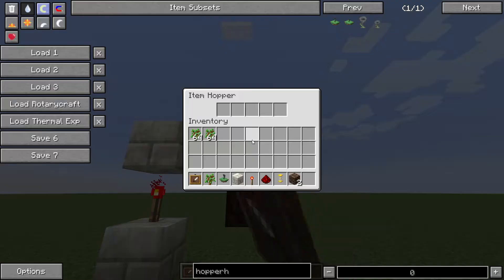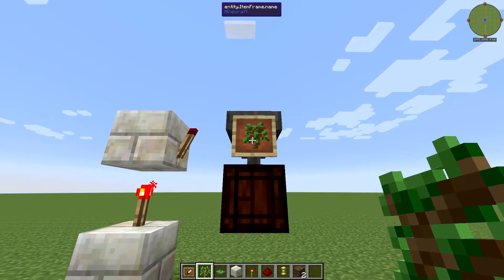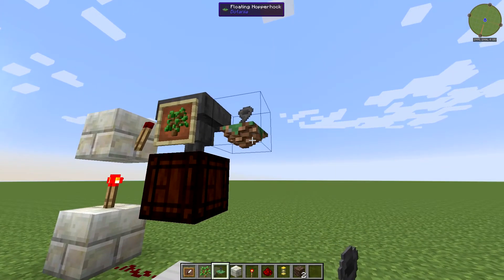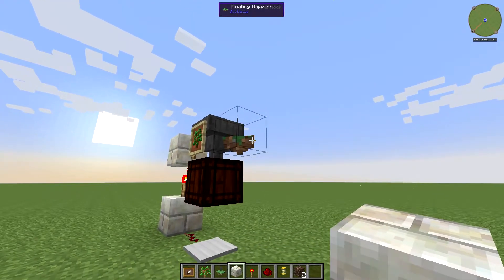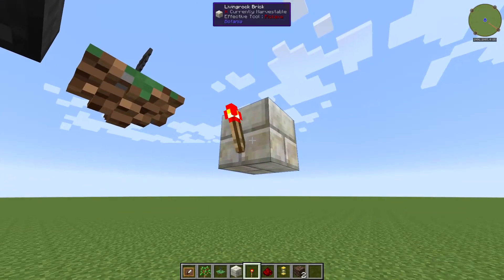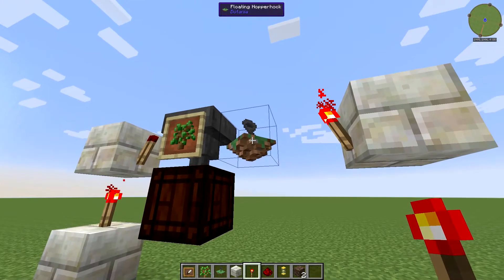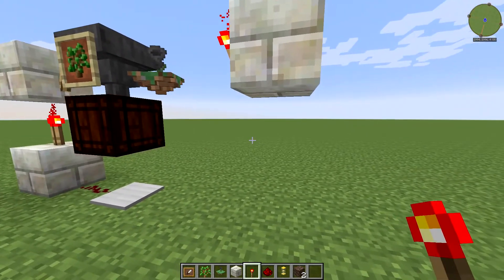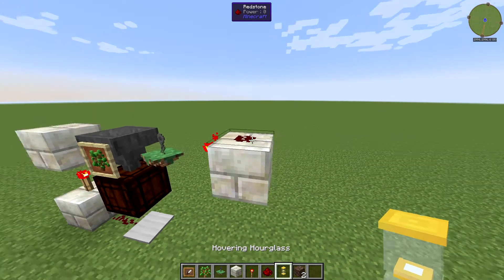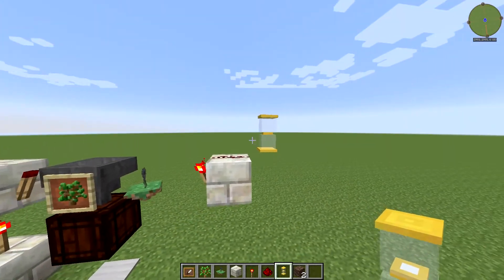You put your item frame on the hopper hock, and into that frame put whatever you're going to be picking up — in this case an oak sapling. Next to this hopper you put your hopper hock, then two blocks out you place a block. Facing the hopper hock, you put a redstone torch — the redstone torch being on deactivates the floating hopper hock. On top of that block you put a piece of redstone, and next to that redstone you put your hovering hourglass.